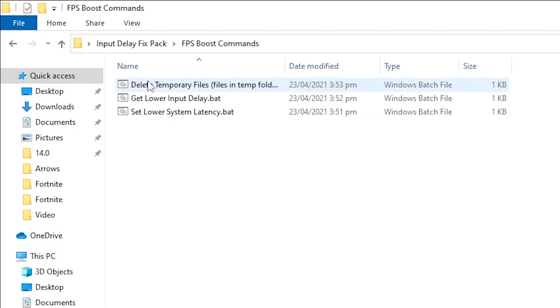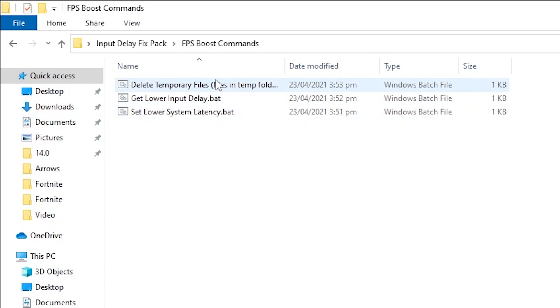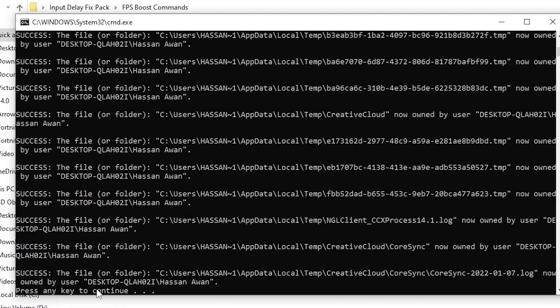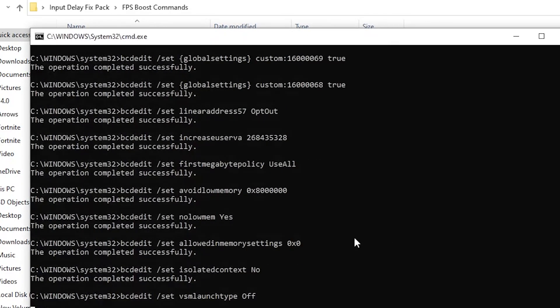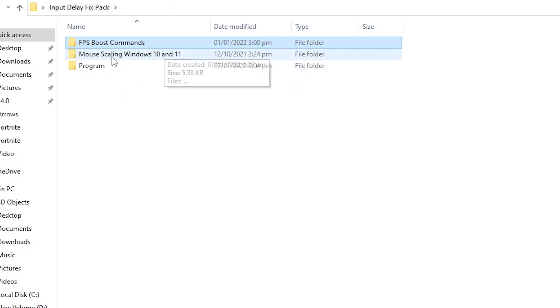First, open the first folder because FPS also plays a very important role in reducing your input delay. Install all the files one by one. Right-click each file and run it as Administrator. Press any key when prompted. Then go to the 'Get Input Delay' fix file, right-click and install it as Administrator as well. Do the same for the remaining file in that folder.